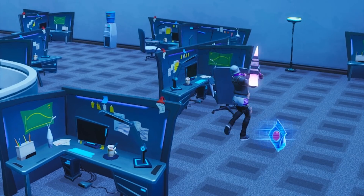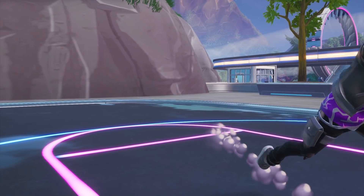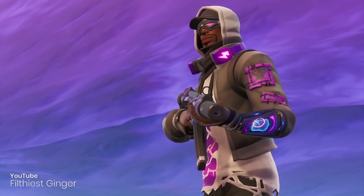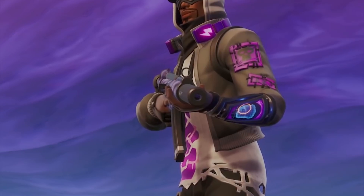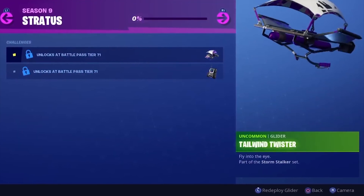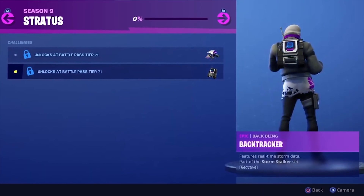You can see patches on the skin, including a skull and a smaller one that just says 'Easy' — so the guy's a bit toxic. To complete the look, Stratus has an animated scanner on his forearm with a radar of the Battle Royale map on it. Unfortunately, it doesn't have any variants, but you can complete challenges to unlock the Tailwind Twister Glider and Backtrack Back Bling.